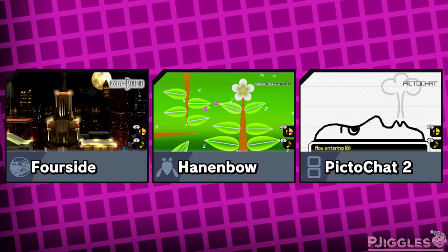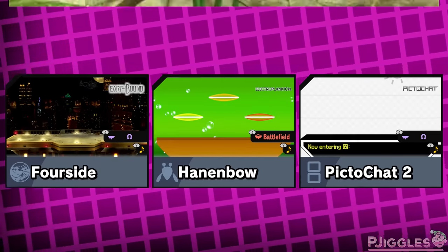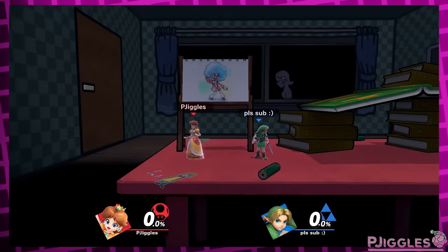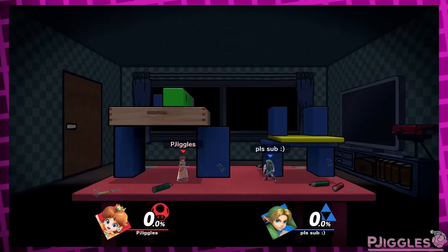I wanted to mention a few more aesthetic ideas for some stages, so I'll go past them quickly. Most of these could also work on the Omega or Battlefield form — for instance on Omega Distant Planet, I think it could still rain every now and then. On the Gamer stage, normally some fakeouts appear like a cat peeking through the door or the TV turning on. I don't really see why those can't happen in the hazardless version.